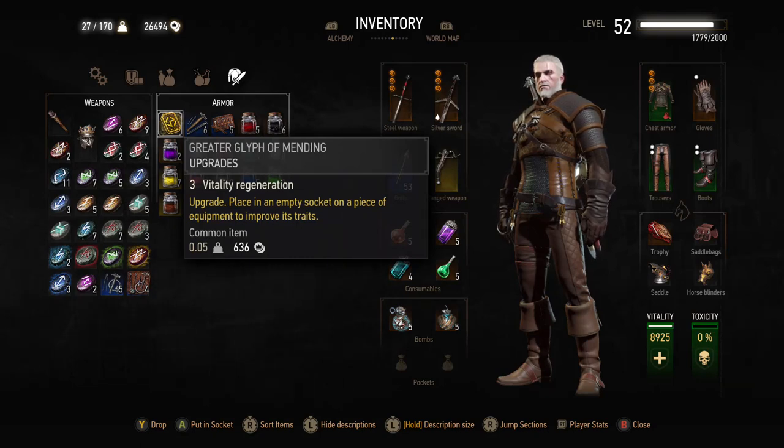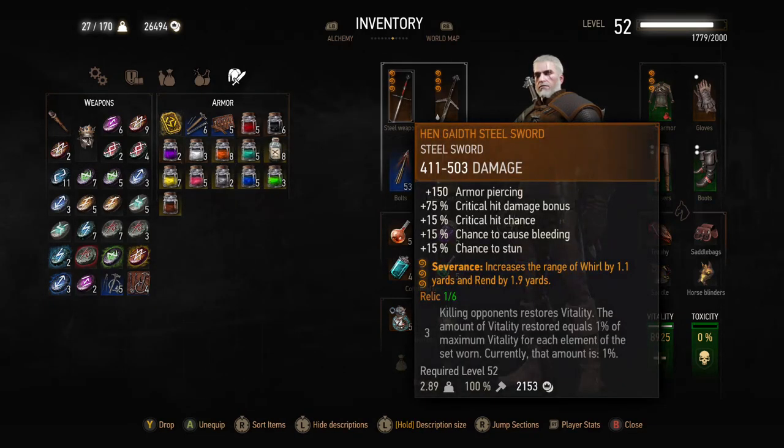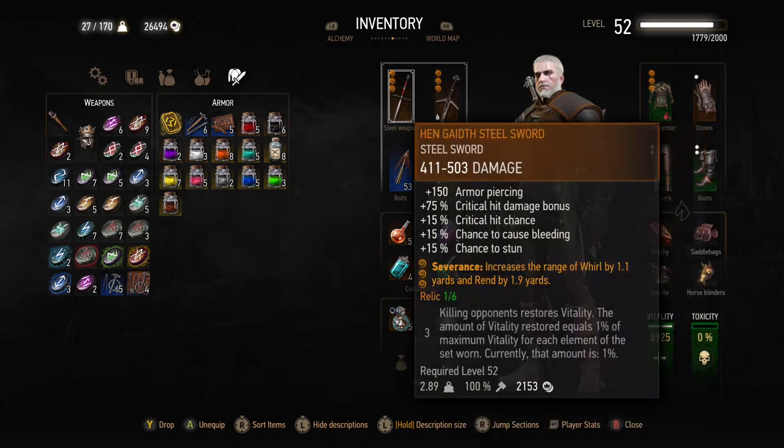The first thing I did was spend 15k on the second and third level of Runewright — 25k in total — and I put the Severance enchantment on Aerondight by adding slots. So spending the money to add three slots, getting Runewright to level two, adding Severance on Aerondight, and also getting the Hen Gaidth steel sword as high a level as possible — you can see it's my level there, 52.